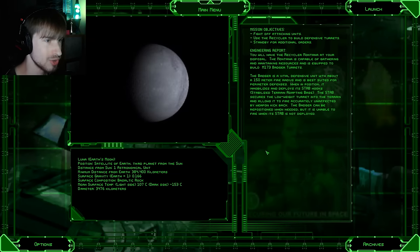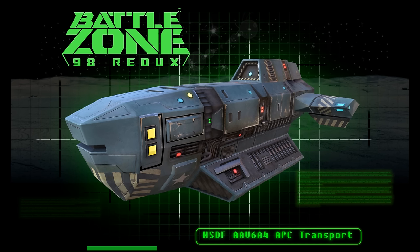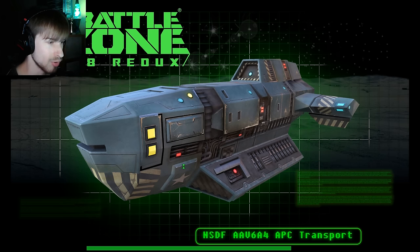This is mission two. We need to fight off attacking units, use a recycler to build some defensive turrets, and stand by for additional orders. There's actually a lot that happens in this mission. The Soviet surprise attack caught us all with our pants down — we never even had time to bury our dead. I like how the loading screen gives you a profile of some of the units in the game — that's really cool.